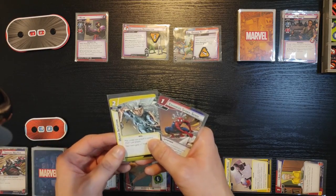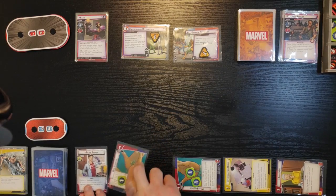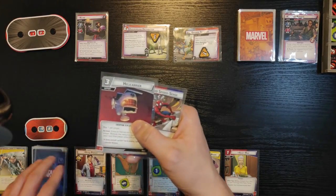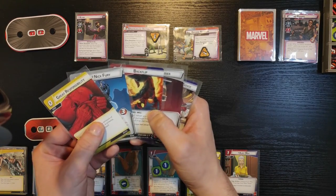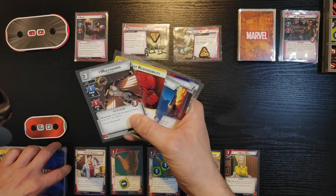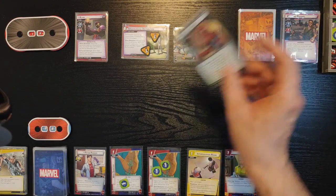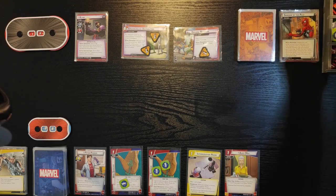I'm gonna get rid of Heroic Intuition — I don't think I need that too much. So now I'm gonna ready all my cards. I draw five more cards: Helicarrier — that's a good card. Backflip — very good. Nick Fury — that's even better. Great Responsibility and Mockingbird. Okay, these cards are good. He gets one threat on the main scheme. Now he's gonna scheme — his base value is two plus two, so that's four. At least we get rid of Shadows of the Past, so that allows him to complete his main scheme.